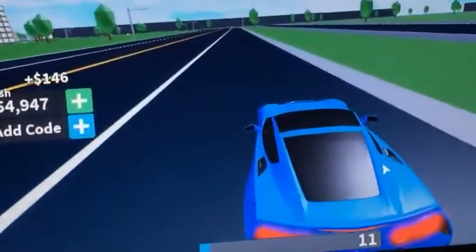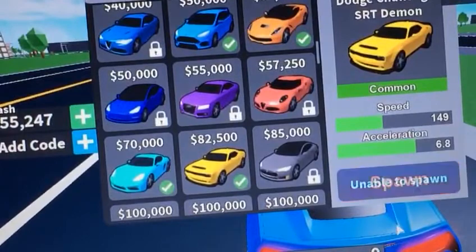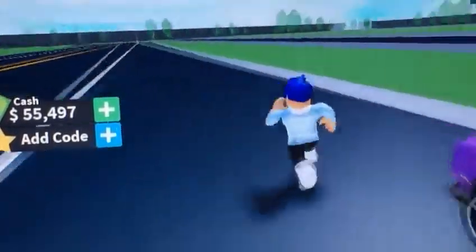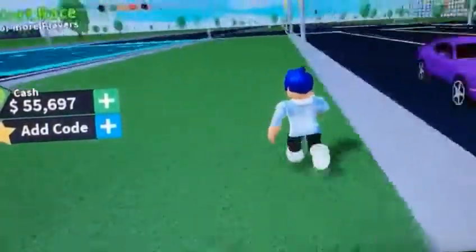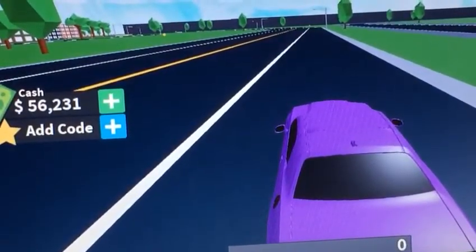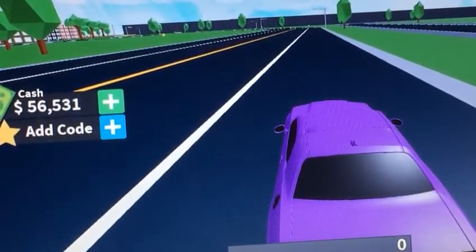Let me show you guys my Dodge Challenger — it's right here, the Dodge Challenger SRT Demon. Let's spawn it. This is my Dodge Challenger. I raced with this guy and got it. This was actually a lucky time for me because he had a faster car. Let's change the color to yellow.